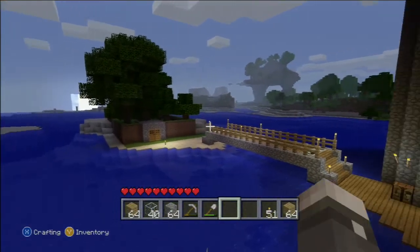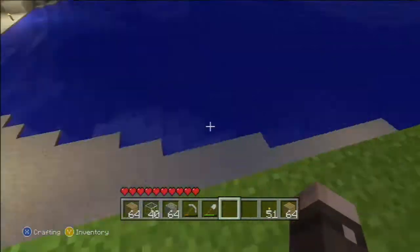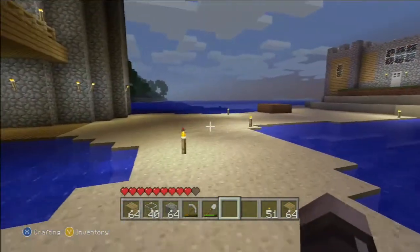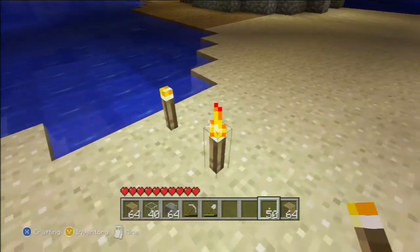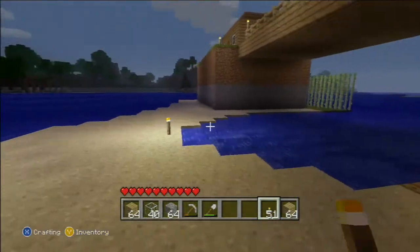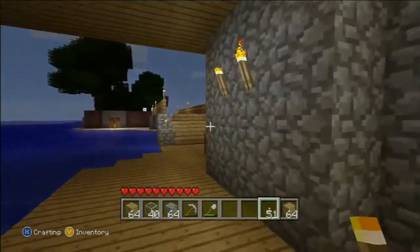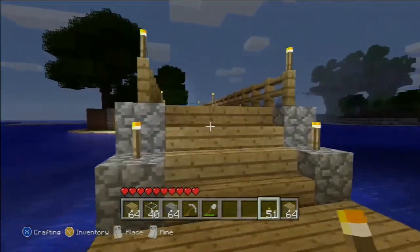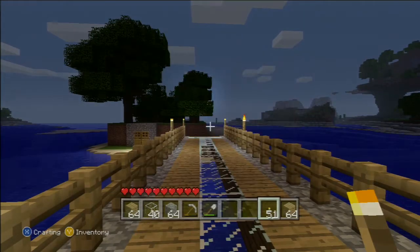What we're doing today is we're building a bridge very similar to this one, from mine island to the mainland. This will allow for future episodes where we can go exploring and not have to worry about swimming across. Maybe in another episode we'll build like a dock or something.